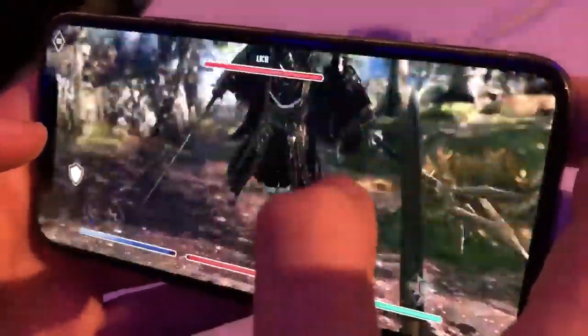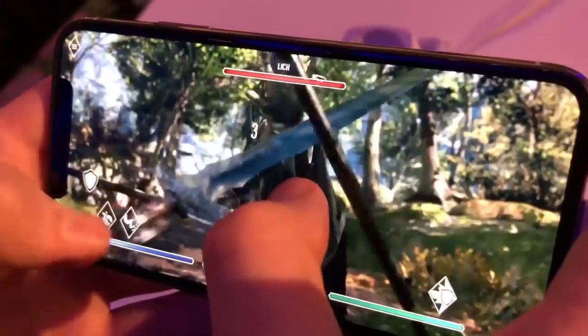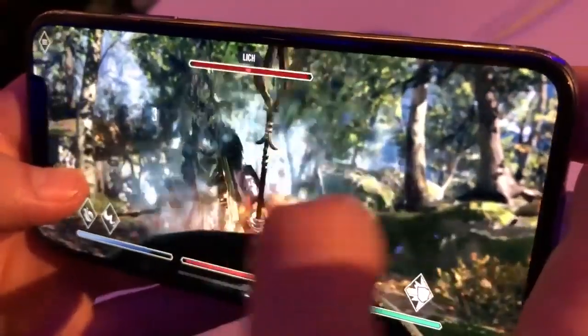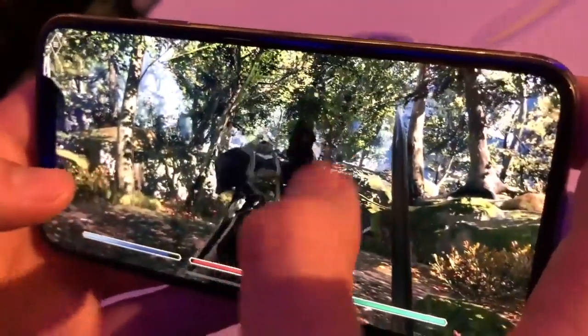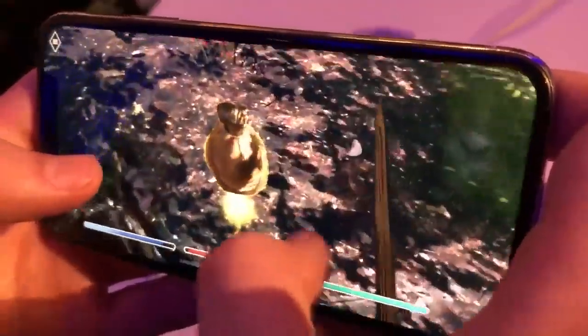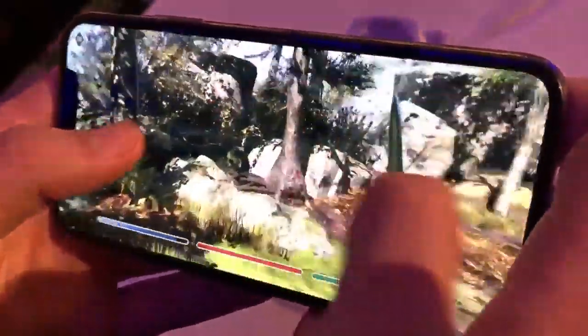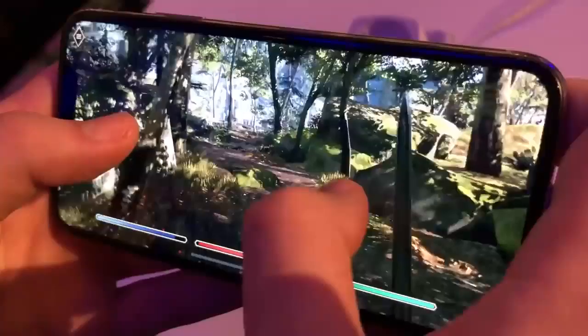On top of combat, you can work towards building a town throughout the entirety of the game. My buddy Todd Howard is going to go over that in detail a little bit later in the video. As you're seeing, we're having more combat, and this isn't just a game you have to play in portrait mode — you can also play in landscape mode. You don't have to hold your phone sideways; you can actually hold it upright. I didn't do a great job showcasing that, but you should be able to see it later in the video.